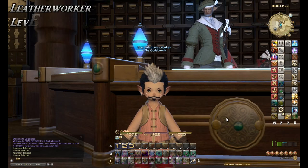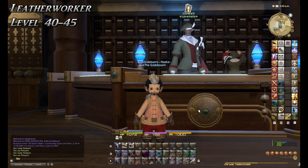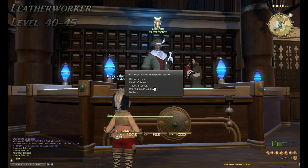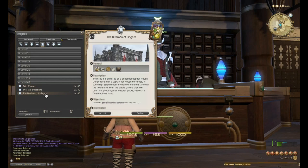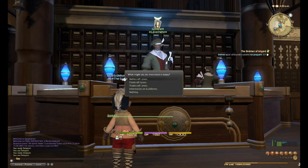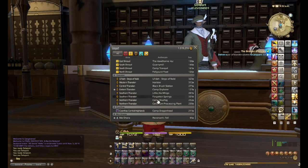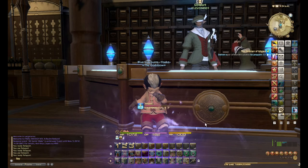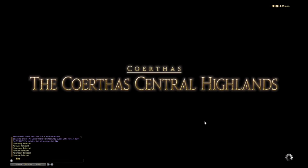Now we're at the point of doing level 40 to 45. Come back to the Gridania Adventurers Guild, talk to the leve NPC, and accept the leve called 'The Birdman of Ishgard.' This involves traveling back and forth between here and Whitebrim. I'll do it the first time and then skip until the level 45 quest. We're in the final stretch now — not much longer and we'll be level 50. This is a power leveling guide. There are so many things to do after you hit level 50 — crafting gear to get, and I won't cover that in this video.